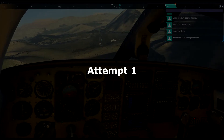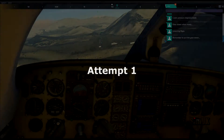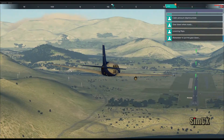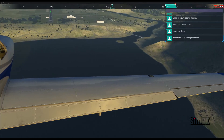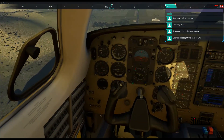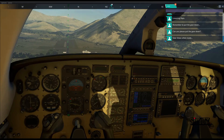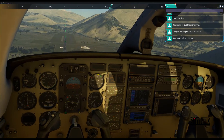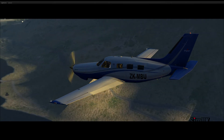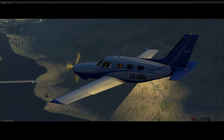Remember to put the gear down. Okay, gear down not working. All of my buttons appear to have changed. We're going to need to put the gear down if we're to land this thing. Gear down as and when you please. Why is my key binding for key town moving the camera outside? Stupid game.